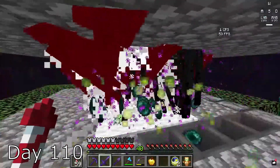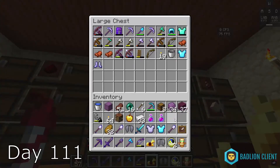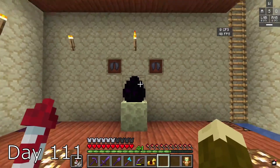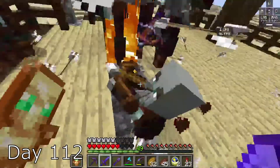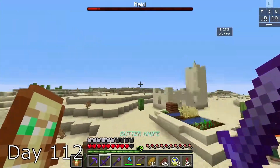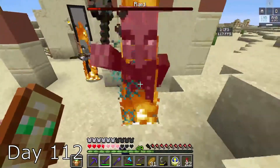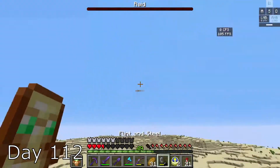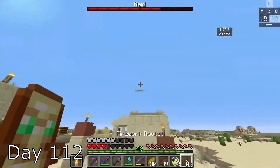I go back to the farm, because it's just so satisfying. Day 111, I put everything in my storage system and then create a nice wall. Day 112, I go out to find a pillager house. I kill the leader and then leave. When I get to the village, I start a raid. I kill all the pillagers and almost die a few times. It was pretty scary, so I take some high ground to be safe but still get into some pretty close calls.